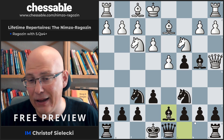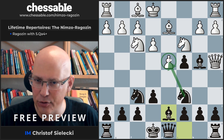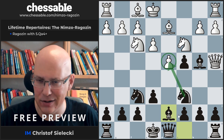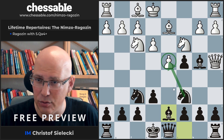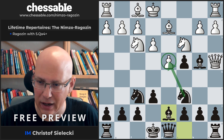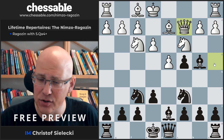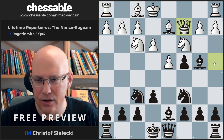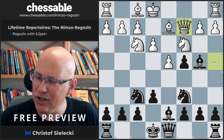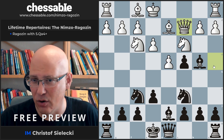We play bishop d7, and this is something very commonly seen against the queen on a4. We are now threatening the discovered attack knight takes d4, so there is no alternative for White but to withdraw the queen — he has to move the queen again. So this queen check is kind of a double-edged sword for White: it has a strategic gain in that the knight on c6 can be a tricky post for the knight, but the queen loses a lot of time.